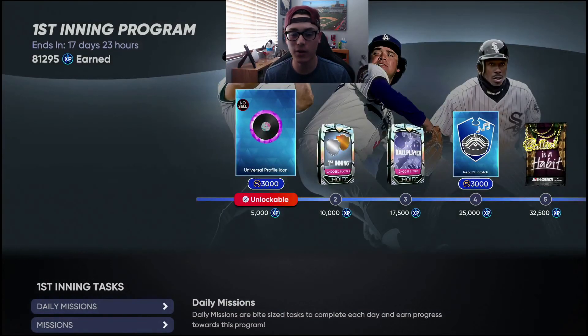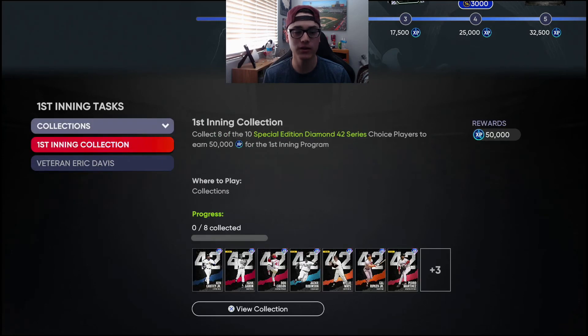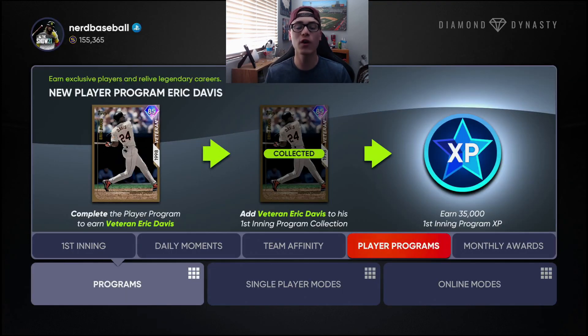Like I said, this is going to help you guys out with the First Inning program. It's not going to do anything crazy — no 100k XP or anything like that — but if you come down here to Collections, they've added veteran Eric Davis. You can collect him once you get him for 35,000 XP towards the First Inning. That gives you a nice chunk, and he's a no-sell card anyway so collecting him doesn't hurt. It's basically for doing the moments and playing that one offline game, not too much grinding, and you get a decent card if you're no-money-spent, plus 35k XP to take you further in the First Inning program reward path.